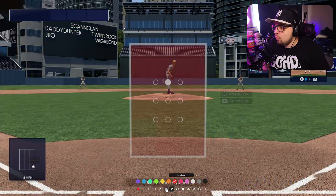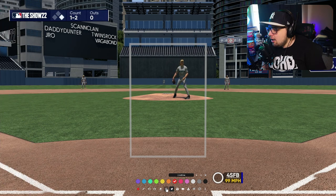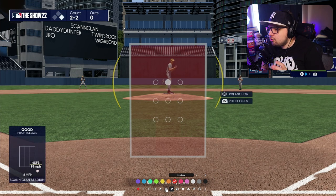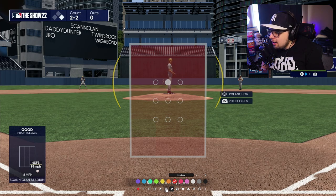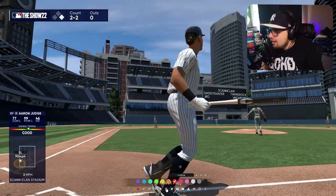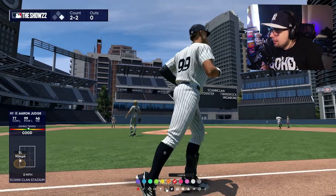Now we have a two-strike count — we worked a little bit of a pitch count, but we've got to cover the entire zone now. I start to pick up on my opponent's pitching trends. Right now Randy Johnson is staying away against Aaron Judge. You've got to be ready to cover the zone here. With how I hit in this game, I'm always mentally preparing for some sort of pitch, always taking a guess at what my opponent is throwing me — so I'm still prepared for an inside fastball. He gave an inside slider and absolutely hung it. Get out of here, baseball.